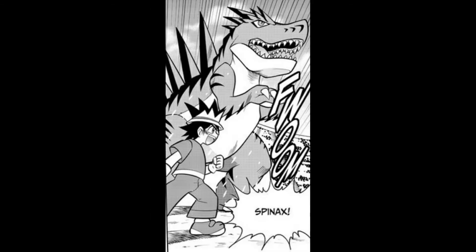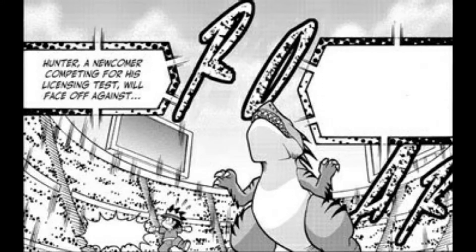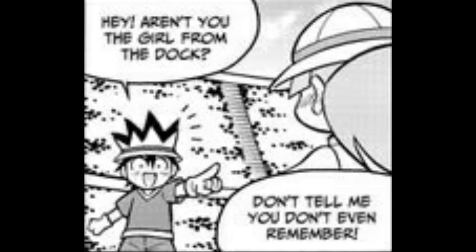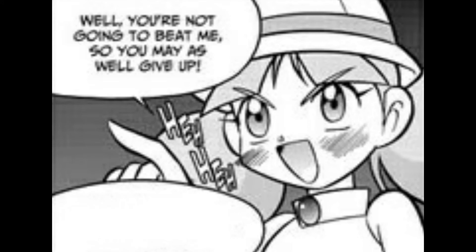My trusty partner, Spinax! Hunter, a newcomer competing for his licensing test, will face against the granddaughter of Mr. Richmond, owner of Vivosaur Island and chairman of the Richmond Foundation — and a veteran Fossil Fighter herself — Lucy Richmond and her vivisaur Venatar! Hey, aren't you the girl with the dog? Don't tell me you don't even remember! You scribbled all over Venatar! Sorry, I was just so happy to finally meet a vivisaur! Well, you're not going to beat me, so you may as well give up.